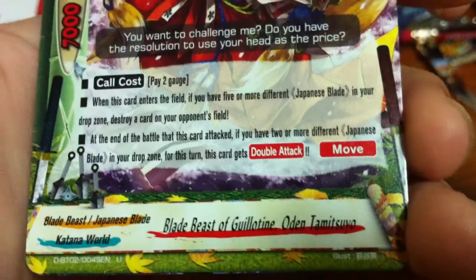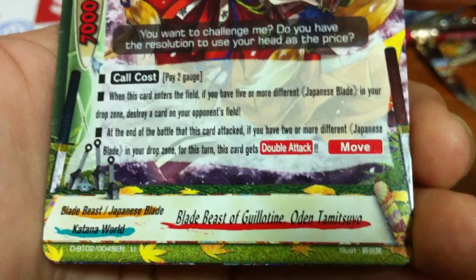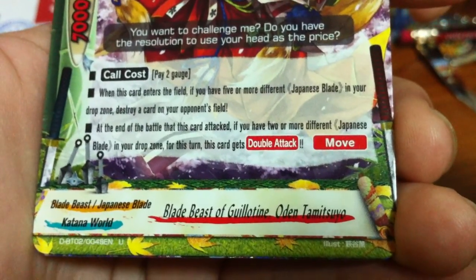Tamitsuyo - pay two gauge, you guys can have a read. So it's a new attribute for Katana World: Japanese blade, slash blade beast. Size three, 7/6.